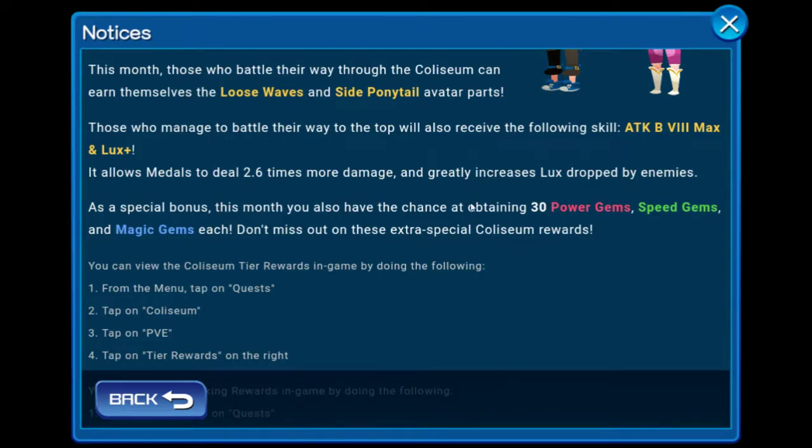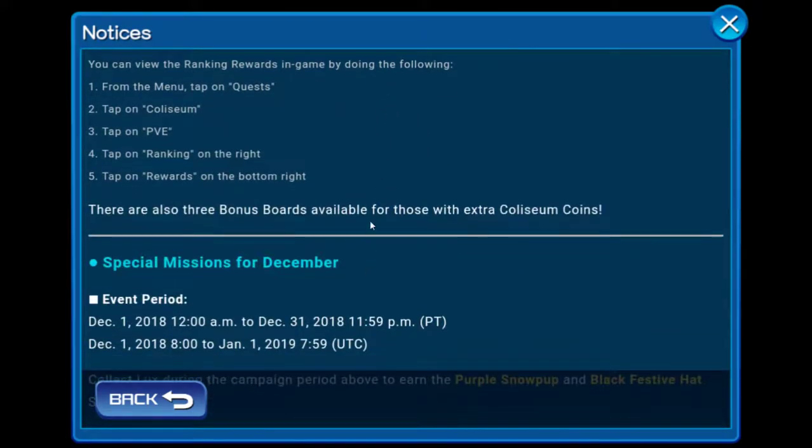As a special bonus this month, you also have the chance at obtaining 30 power gems, speed gems, and magic gems each. Do not miss out on these extra special Coliseum rewards — it's very awesome. There are also three bonus boards available.